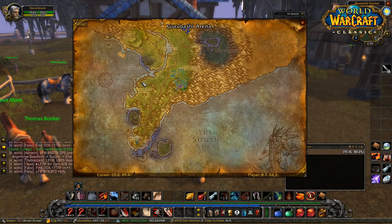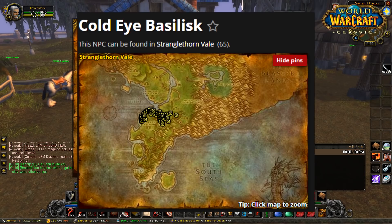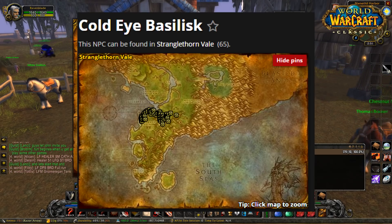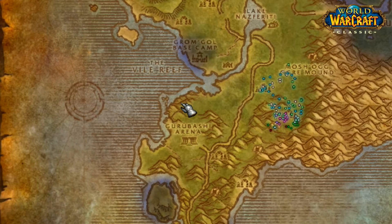At about level 38, I'd recommend coming to Stranglethorn Vale and grinding the Cordai Basilisk - I'll show the spawn locations now. The area I'd recommend focusing on is the beach, which is probably one of the quietest areas in Stranglethorn Vale. I grinded this for about eight hours and barely saw anyone - maybe one person the whole time, and I'm on a really high-population server. Just keep running up and down the beach; by the time you've cleared it and run back, there should be respawns. If you're waiting, you can kill jungle stalkers on either end, but normally those are being killed by other players.